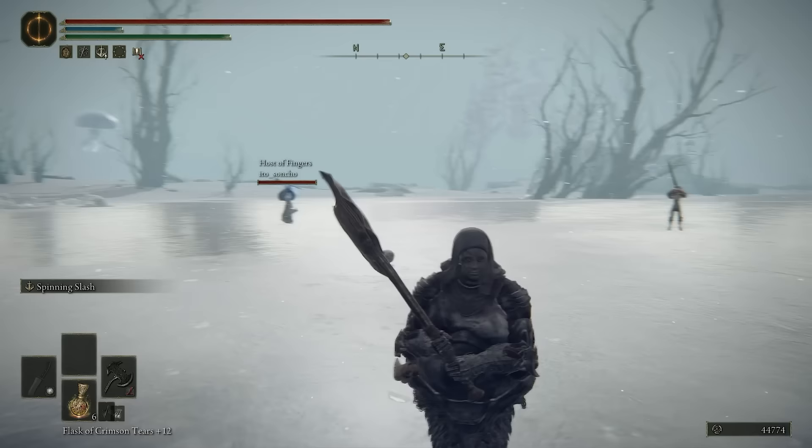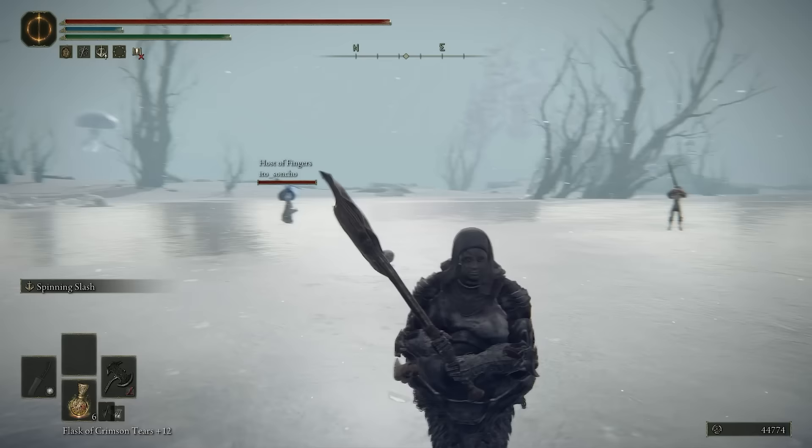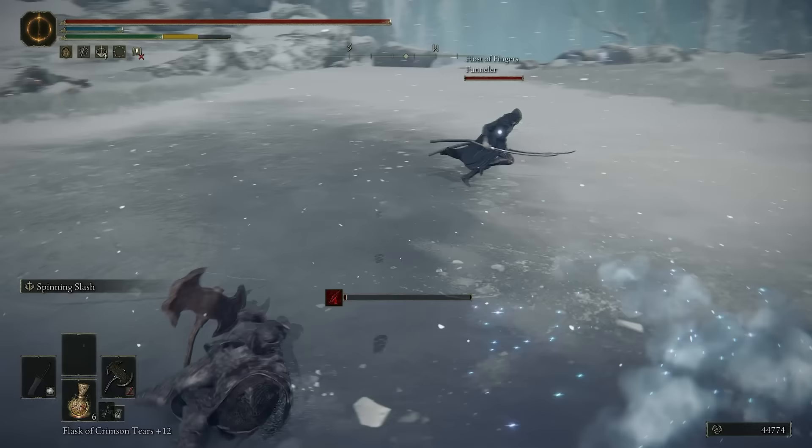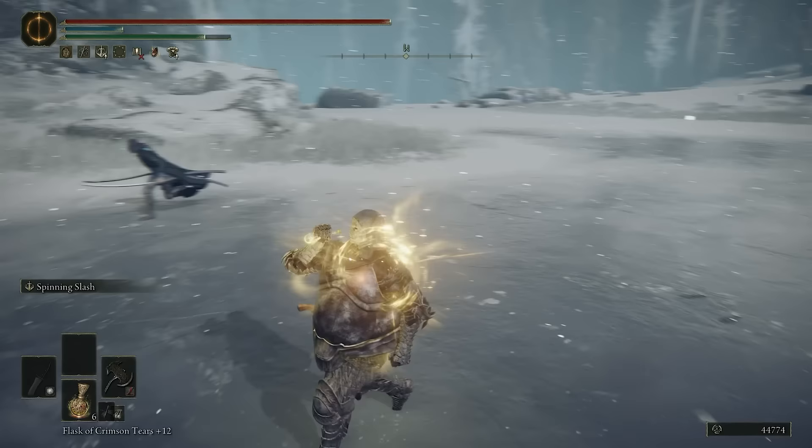Who's Ito? That would be Ito. 565. Here comes the magic. And there's the funneler. Interesting. What we really need is a moment to drink our juice, which is this. Fantastic.